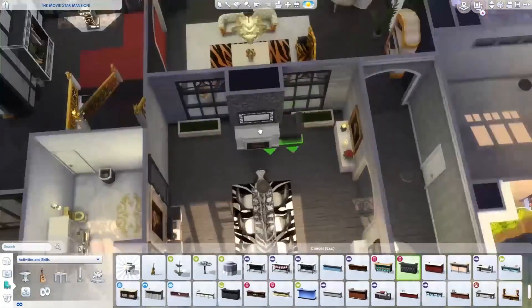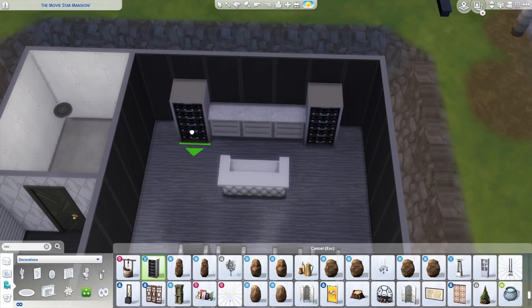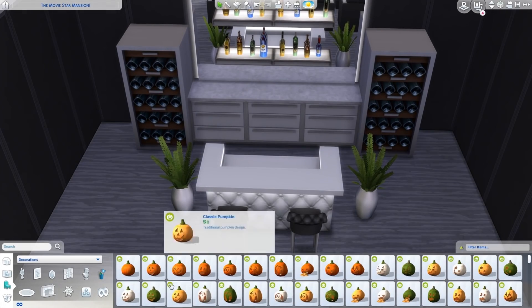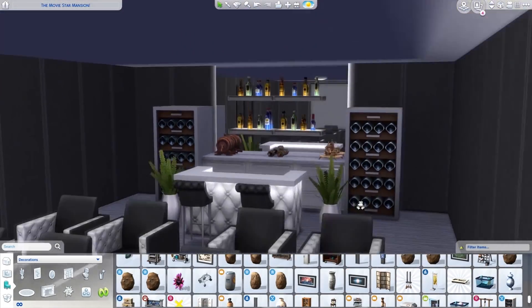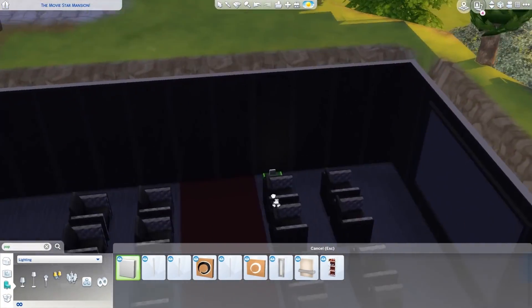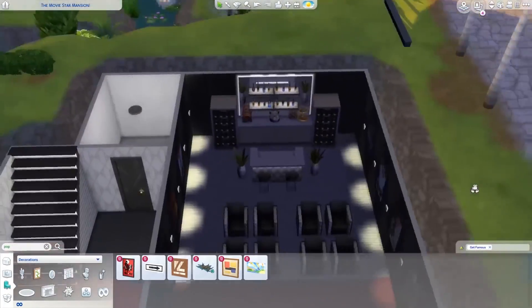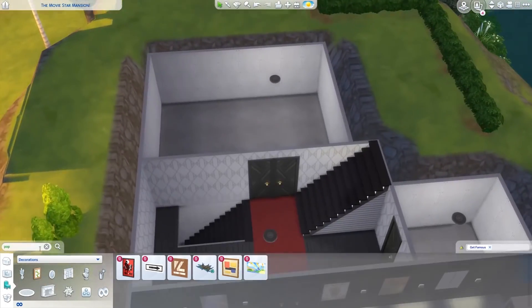Now we're in the basement and I'm finally furnishing the indoor movie theater. I went with black, grays, white, and a red carpet — so the red carpet upstairs leads somewhere. I think the movie theater looks really nice. I did use the new chairs from the Get Famous pack and they look really nice, fitting in well with the cinema style I was going for. I then added wall lights and all of the movie posters the couple starred in, all on display on the wall.